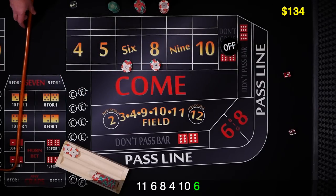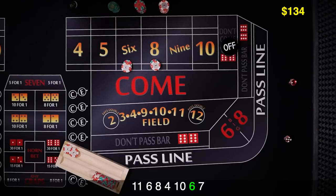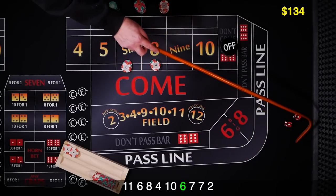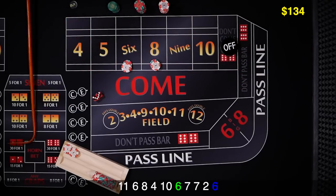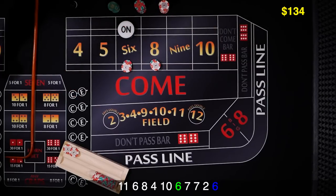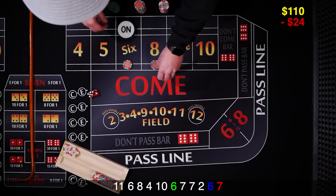Same shooter — we'll let him establish a point again. 7 on the come out; we don't care about that. Our place bets are off by default. Another 7 on the come out — it's a good time to be rolling 7s. There's a 2 craps. And there's a 6 hard — right back on that 6. Our bets are on and working. Let's go ahead and see that 6 or 8. Not going to happen — 7 out.